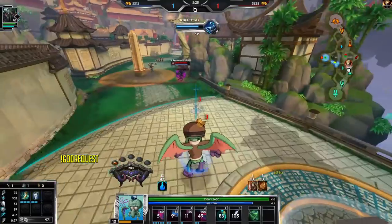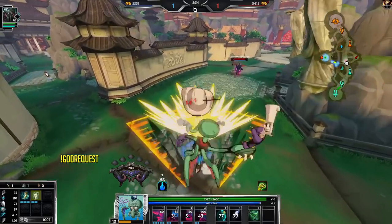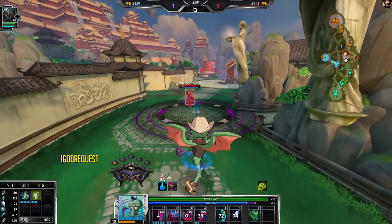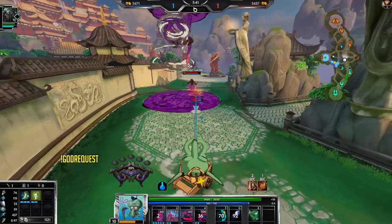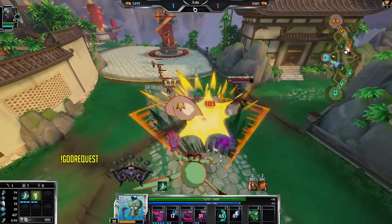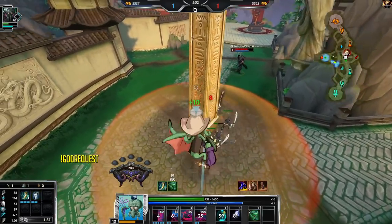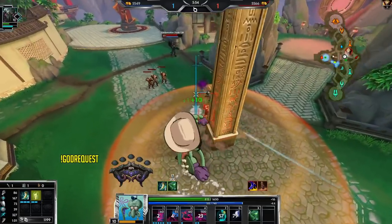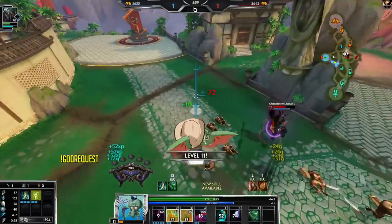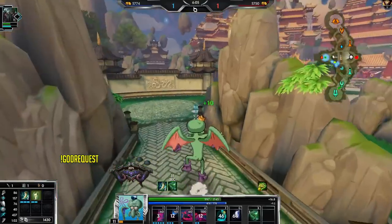When he leaps behind me like that, it's not a good idea to fight — it's just better to run away because he can hold left click all day long and kill me. With his escape down, I want to get my one off and build up those stacks. That was a really good Impale, which is kind of unfortunate for me. I have Bancroft so I can heal a little bit. It seems like I did more poke to him than he did to me.